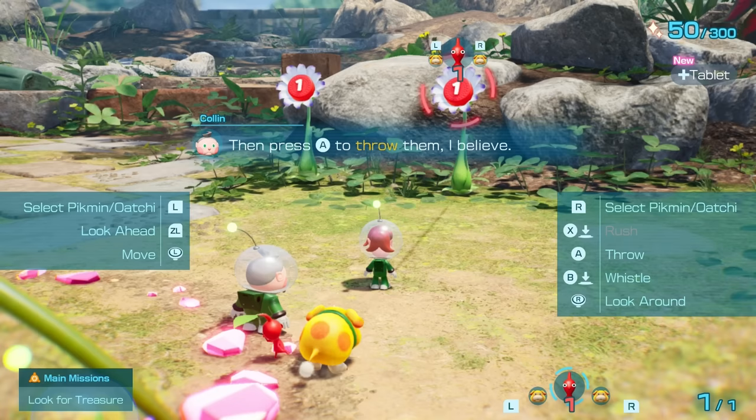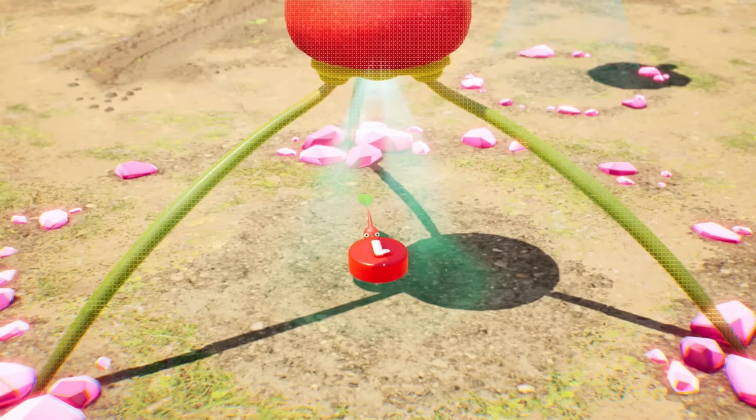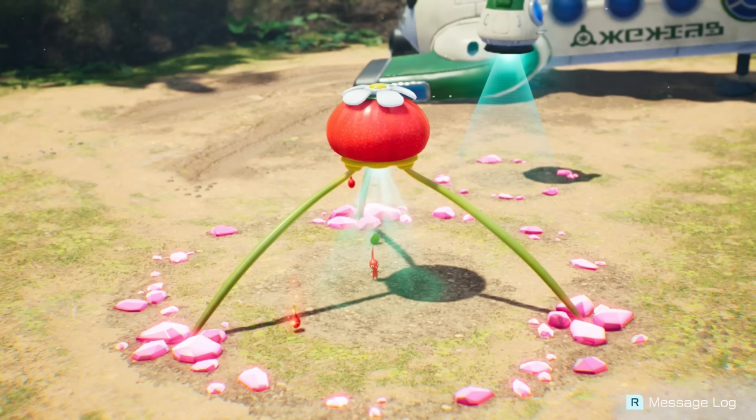You can select Pikmin with L and R. Go — get that one, thank you. Bring that in. Is this only going to be like one? Like literally one? Oh, the one Pikmin. More than one — that's interesting, I got two.